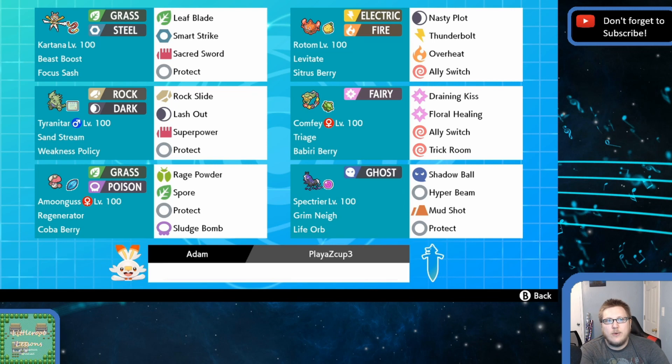Going through this team, we have Kartana, which pairs well with T-Tar. They both technically have a fighting weakness, but Kartana is usually faster. Not having Aerial Ace on this Kartana for Max Airstreams means we probably won't be Dynamaxing this thing as often. Leaf Blade, Smart Strike, Sacred Sword are all great coverage moves. Having the Focus Sash here means we'll be able to at least live one hit and then probably pick up a lot of revenge kills.